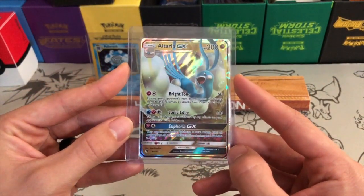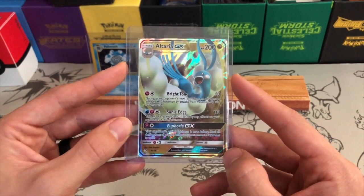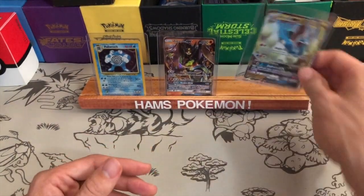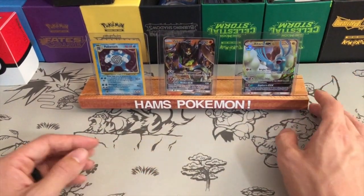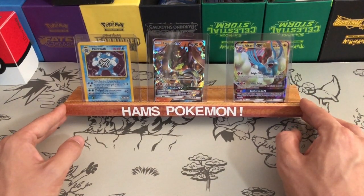The final one is a beautiful Altaria GX from the new set Dragon Majesty — a very sought after set. This card goes between six and eight dollars; it's probably worth the most out of these cards.